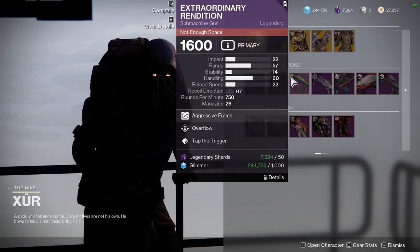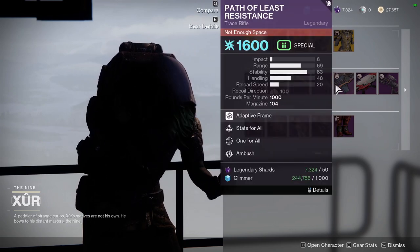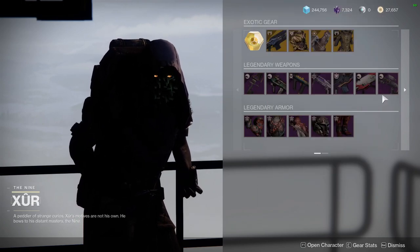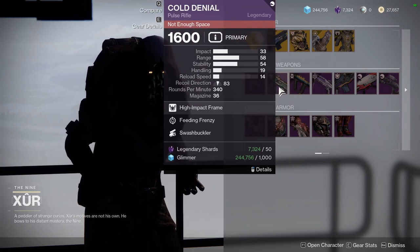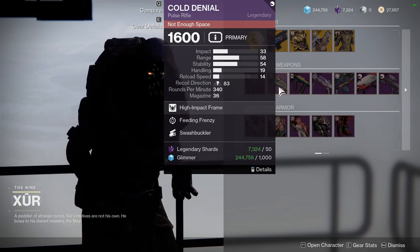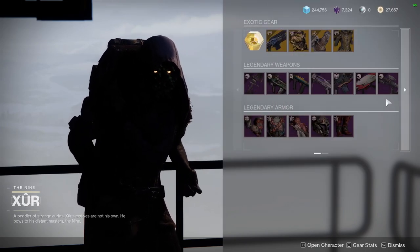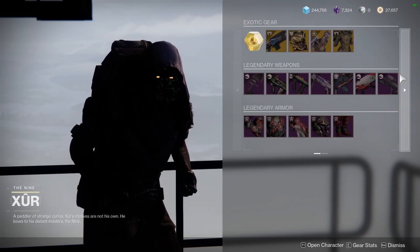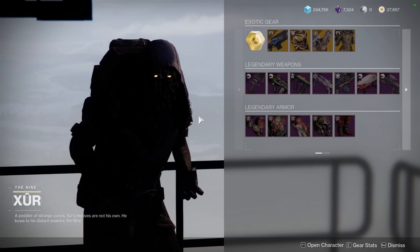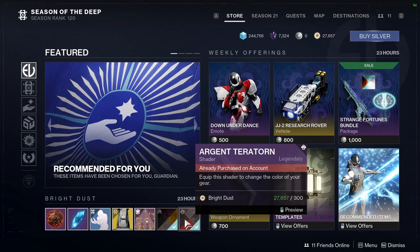I've already gotten the exotic this week, so that's pretty much it for Xur. You'll notice I rarely call something a god roll — if I don't see myself immediately using it, I don't really care, because I have a lot of weapons in my vault I already don't use. I'm much more picky when it comes to god rolls now. For some people Cold Denial would be a pretty good roll, but I would never use it. If I call something a god roll, it's because it's actually a god roll at least for me — I got a comment on my Xur video that made me think about this.